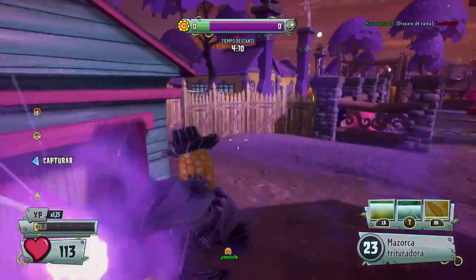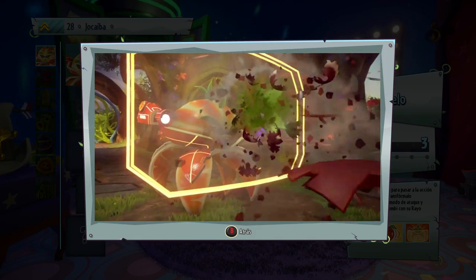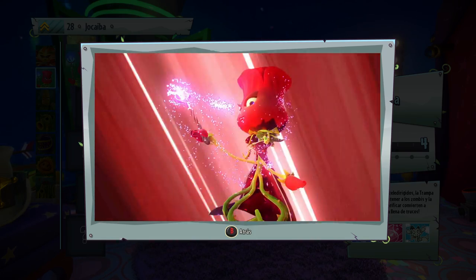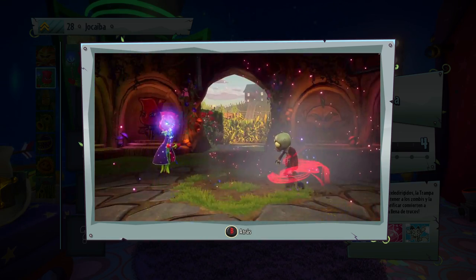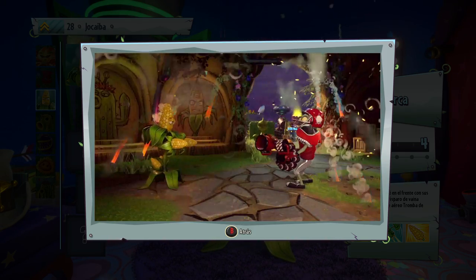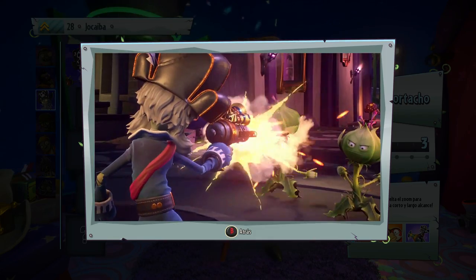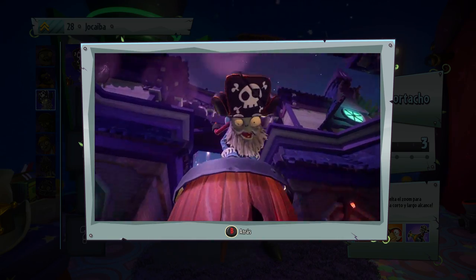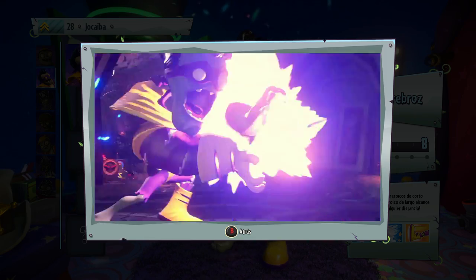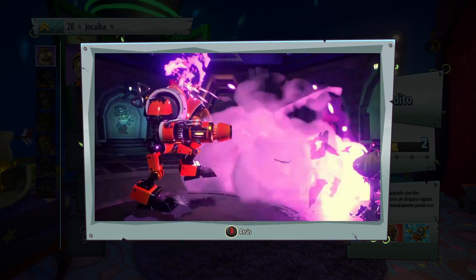Llegan tres nuevas clases a cada bando. Entre las plantas están el cazarrecompensas pomelo, llegado del futuro que puede transformarse en una rápida bola; la hechicera rosa, que transforma a los enemigos o los paraliza y se escapa de situaciones difíciles; y la máquina de matar Mazorca, con sus dos armazorcas de repetición y un espectacular salto de maíz. Los zombies se refuerzan con el pirata capitán Mortacho, con disparo, cañonazo y un loro que puede atacar; el superhéroe Supercerebro, que lanza un torbellino o una bola de fuego; y Zombidito, un pequeño simpático que lleva dos armas y puede usar un mecha.